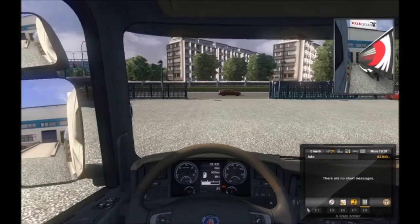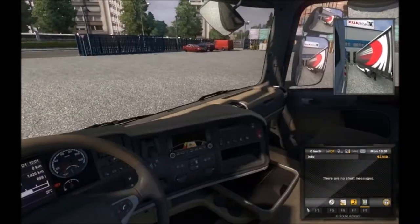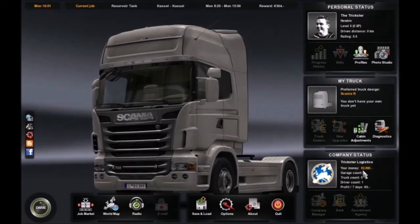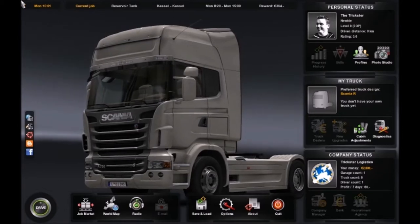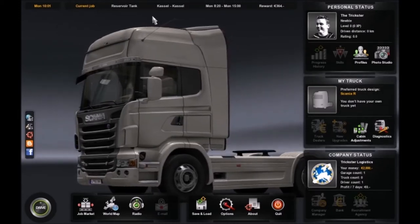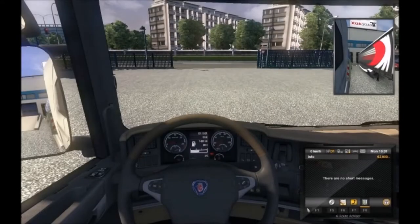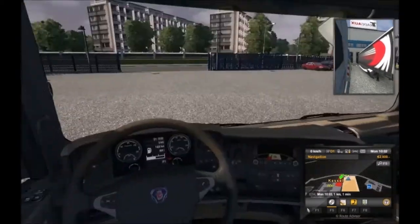Hey guys, it's Trix the Gamer here and welcome to the first episode of Euro Truck Simulator. This is a brand new account I've just started — I've only got 2,000 Euros, so it's brand new for you guys. We're starting off with the first mission, to the same place. It's just the basic mission that you get when you start the game. I need the map to see where I'm going — oh, I'm only going around the corner, so this should be an easy job.